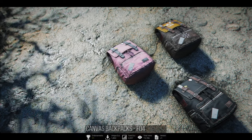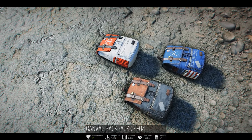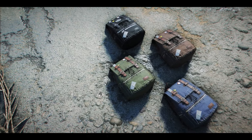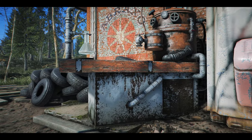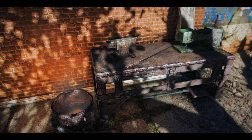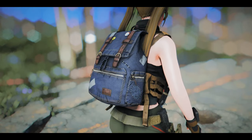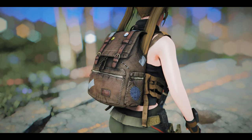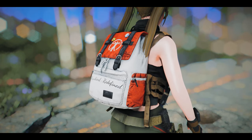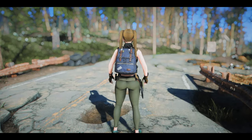Next, we have the Canvas Backpacks mod. It introduces a new backpack with 12 alternative craftable colors and faction options. The backpack can be crafted at the chemistry workbench and modified at the armor workbench. Additionally, it can be initially found near Ranger Cabin close to Vault 111. Wearing it provides an additional 50 carry weight. It's quite lore-friendly and boasts a fantastic design.